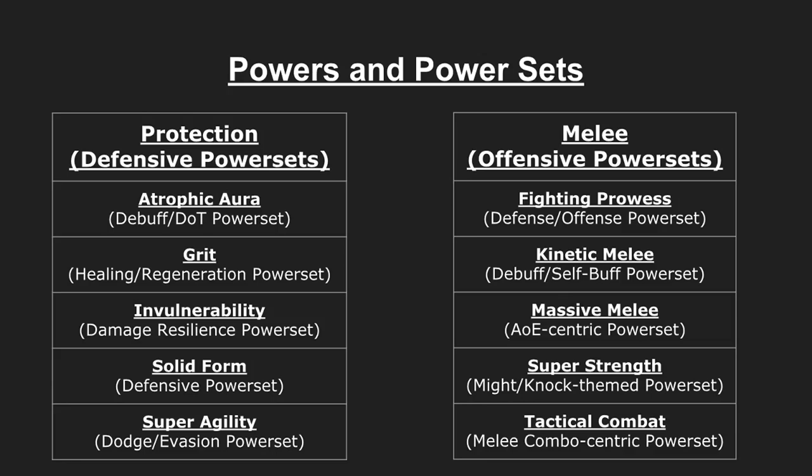Invulnerability is your damage resilience power set. One big downside is that because it is a damage resilience set, healing within the power set itself will be very minimal. Your overall function with invulnerability is to be resilient to all — or most — types of damage, so as a result you will not have a lot of healing available to you. Solid Form is a defensive power set where you're more ongoing in a fight — the type to shrug off damage and keep fighting. It's similar to invulnerability but it's more damage tolerance than damage resilience.